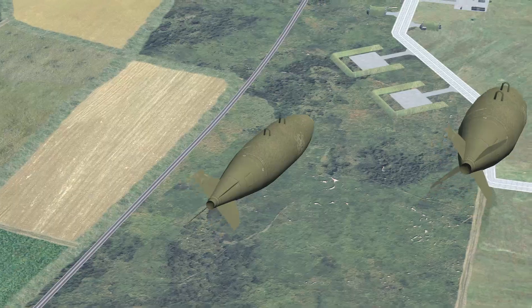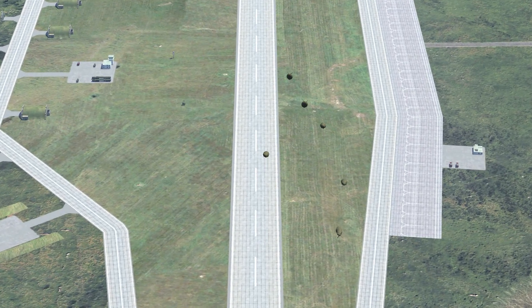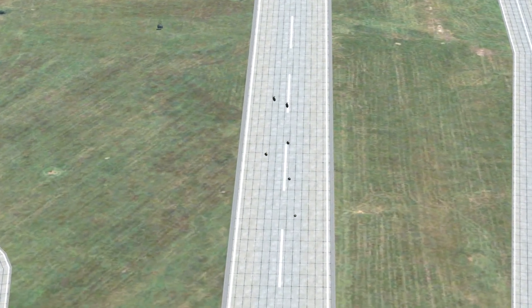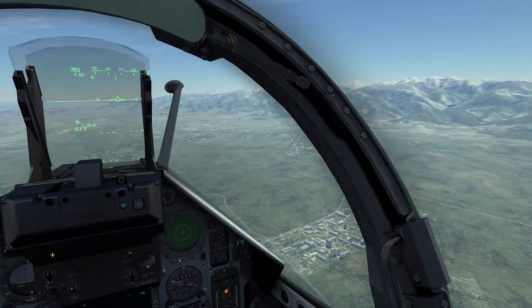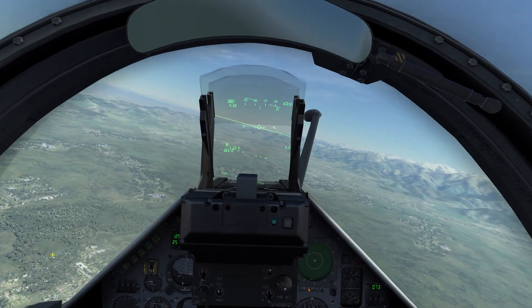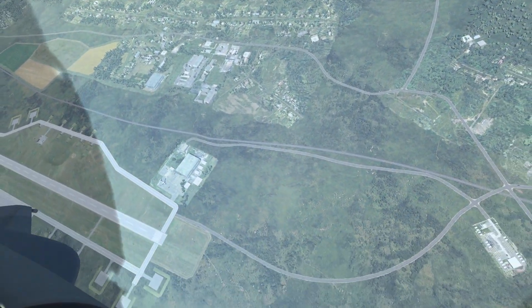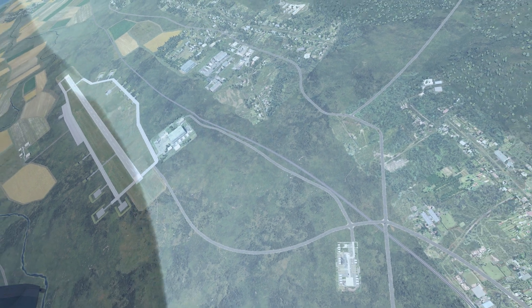Let me get to the outside view. Bombs are falling — I hope they hit. I noticed that it's very hard to get them accurate distance-wise; they always fall a bit long. I believe that might be a problem with the weapon control computer, and that will hopefully be fixed soon enough. And as you can see, we hit the runway — probably disabled it, although it's not really looking like that in the simulator.